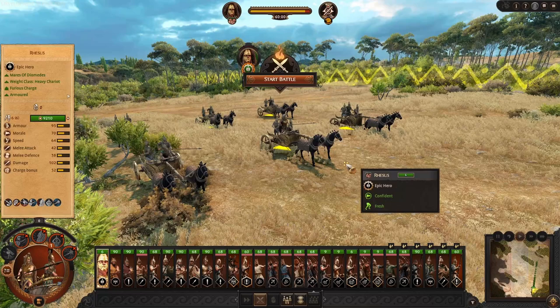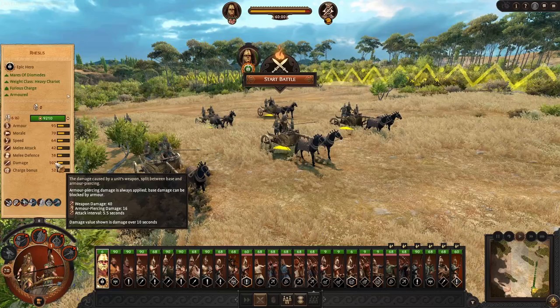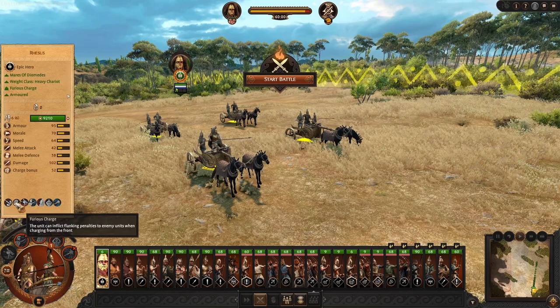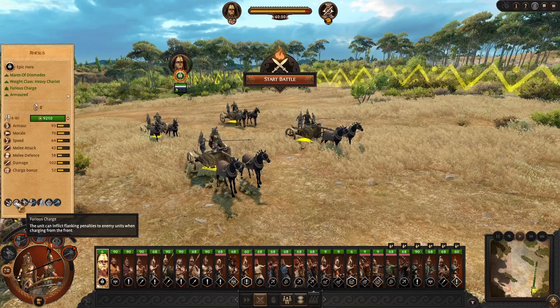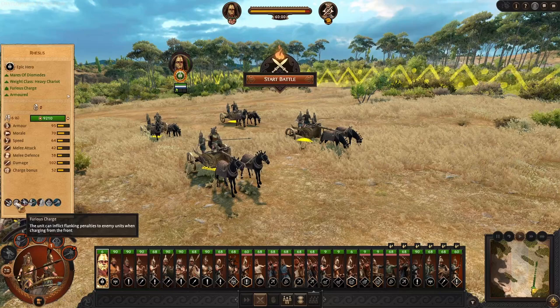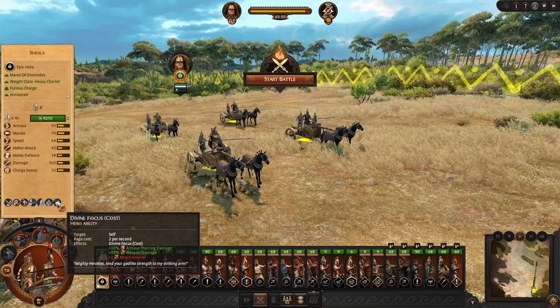High armor on these chariots — a lot slower speed because of that, at 64. High morale at 70. Decent melee attack and defense, but that's not what chariots are really about. We're about the charge bonus, which is 52, and medium damage at 102. There are quite a few abilities including Furious Charge, where we can inflict flanking penalties to enemy units even when we charge from the front. This will be a huge hit to enemy melee defense, and we can still flank from the back with more mobile units. The rest of the bonuses are things we can pick up from our skill tree.